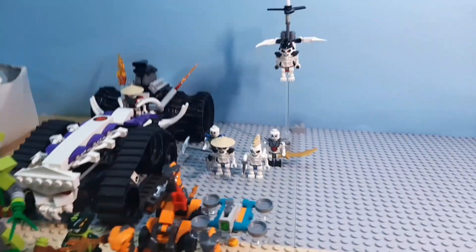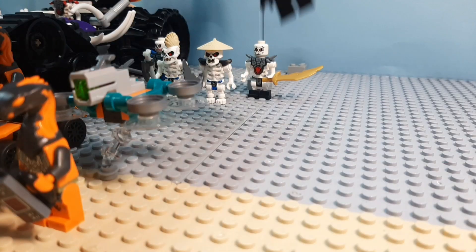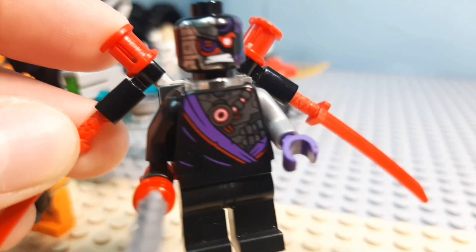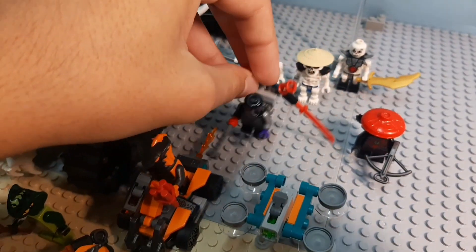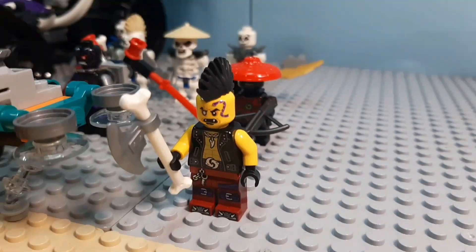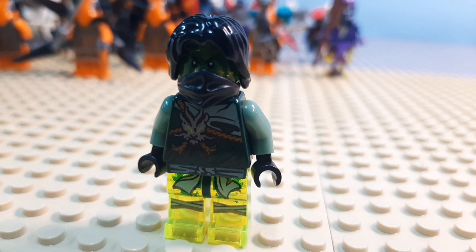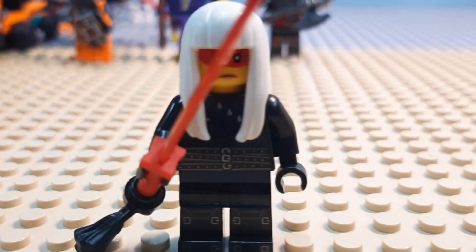So far we have skeletons and snakes, but we need more. We have 1 stone warrior with a crossbow, 1 ninjroid — I gave him this jetpack so he can do lots of crazy stuff. Also we have anacondrai eyesore. Here is 1 ghost and Moro as one of the main generals of this army. Vermillion warrior. Harumi as the second general.